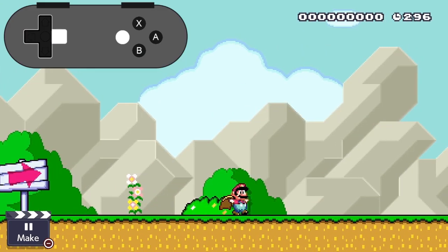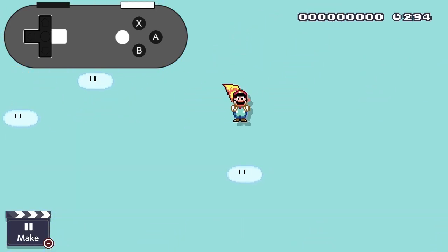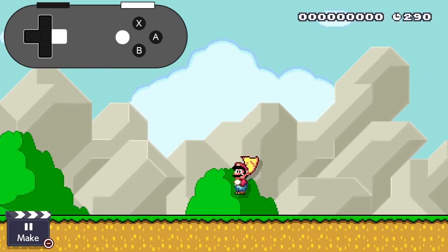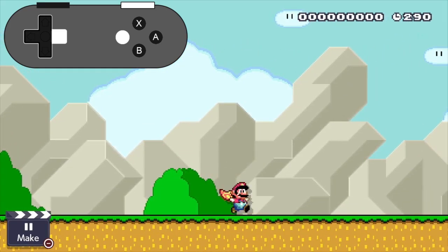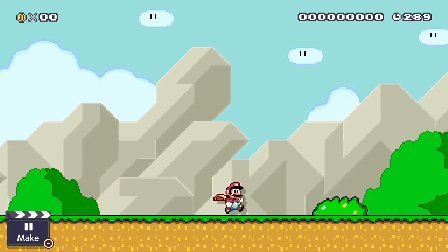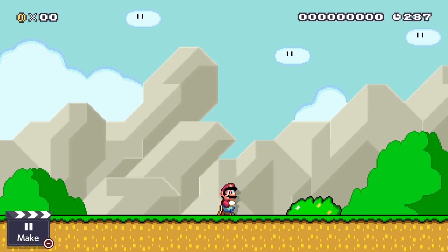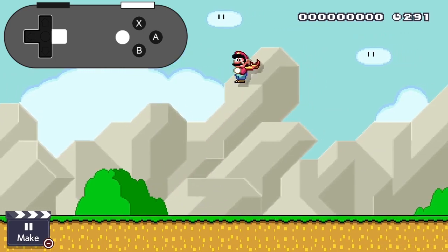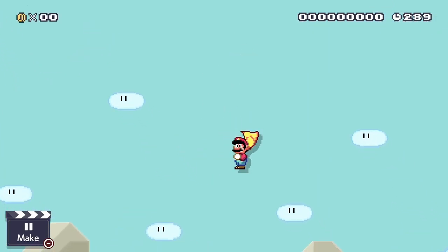For your second run, do the same thing as before except keep holding run and right when you land. Notice that as soon as you land, you have P speed and are able to helicopter back up and repeat the process without needing the initial 9-block running requirement to gain P speed. You can test this a few times by pressing jump immediately after landing and you'll see that you keep launching back up.